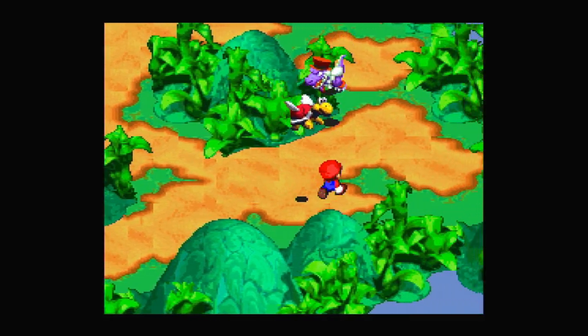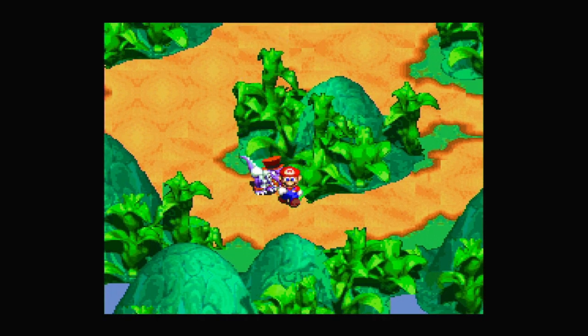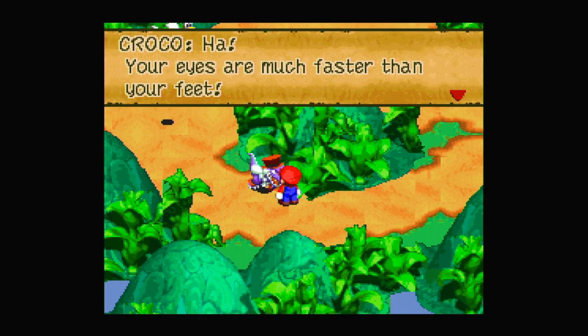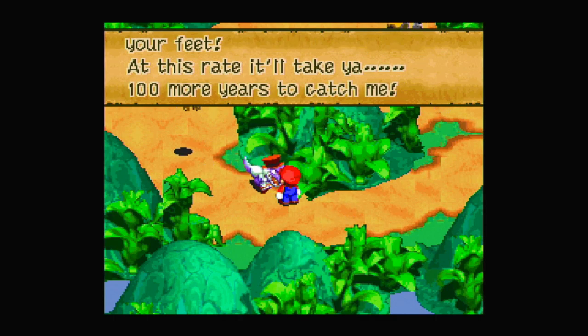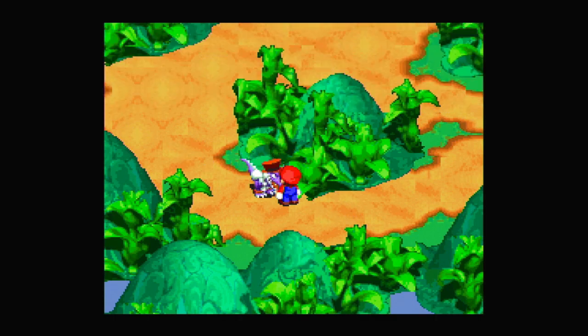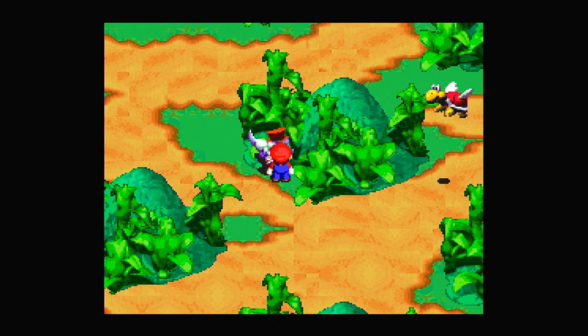Don't touch me, I'm trying to look at my notes. Okay, let me walk up behind you and touch you. Got you! Very nice. Your eyes are much faster than your feet — at this rate it'll take you 100 more years to catch me. Get him. Got him. Good. Your eyes are much faster than your feet — at this rate it'll take you 50 more years to catch me.